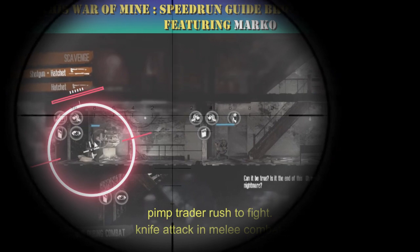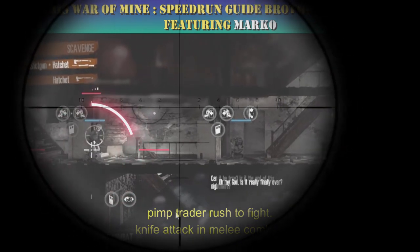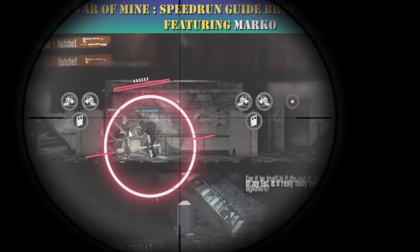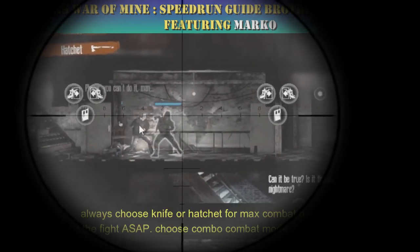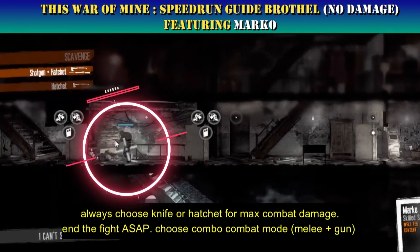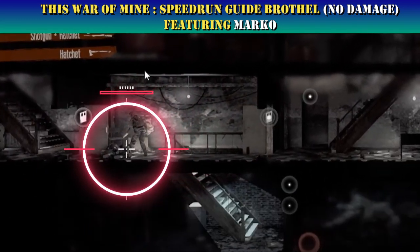The pimp trader rushes to fight — use knife attack in melee combat. Always choose a knife or hatchet for maximum combat damage and end the fight as soon as possible. Choose combo combat mode: melee then gun.